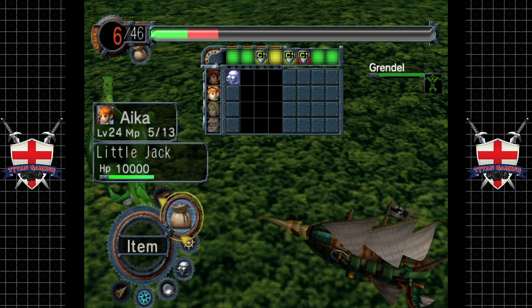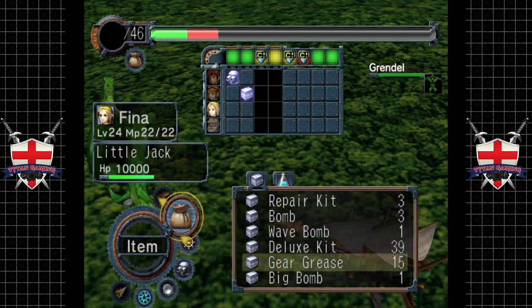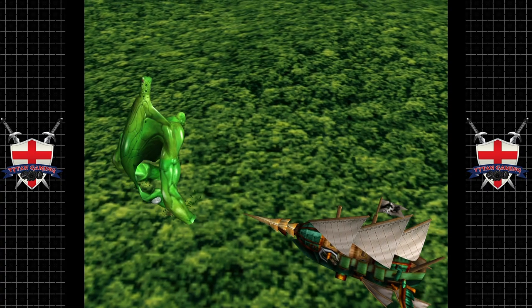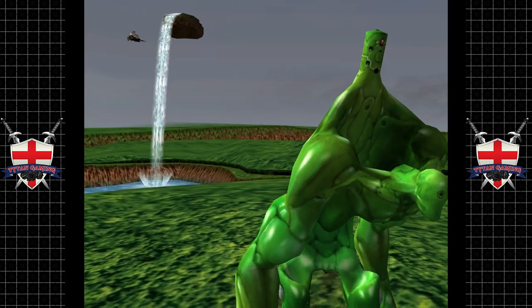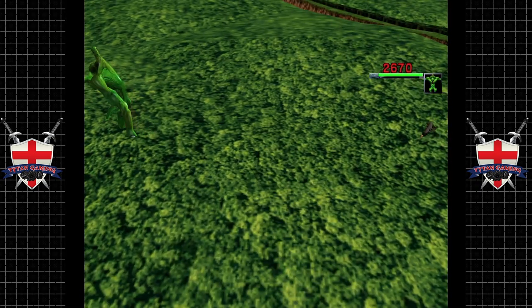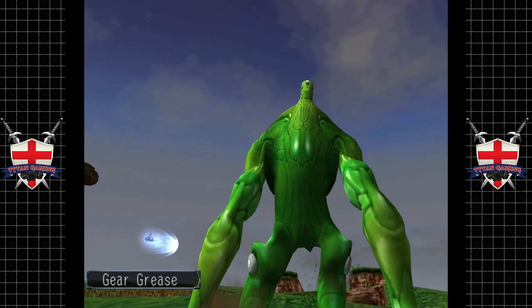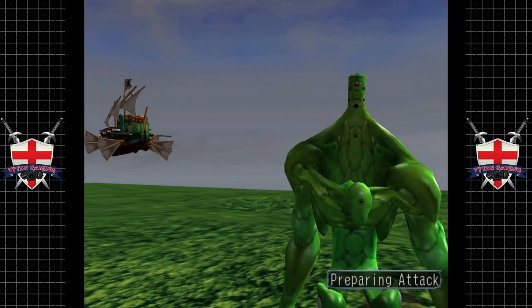We can fire a cannon at him but there's not really a lot of point. We're just going to load up on gear grease because gear grease is kind of our thing. We'll pop a repair kit just to be sure. He's got a few attacks but they don't really do that much damage, and I think we might speed this one up a little bit otherwise we're going to be here forever.